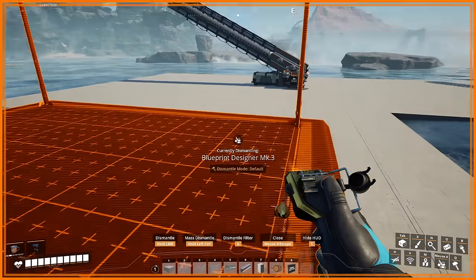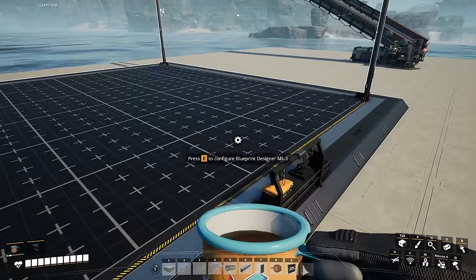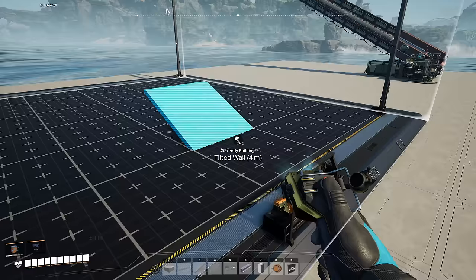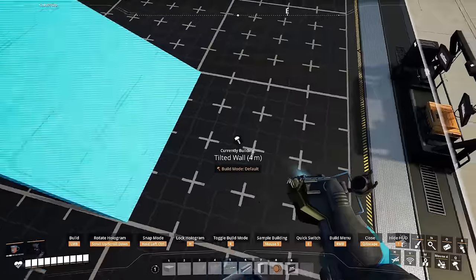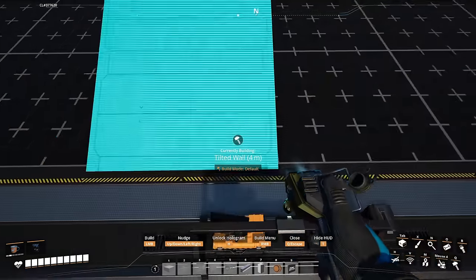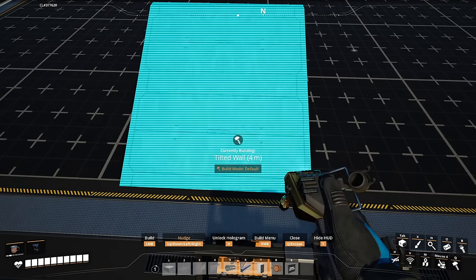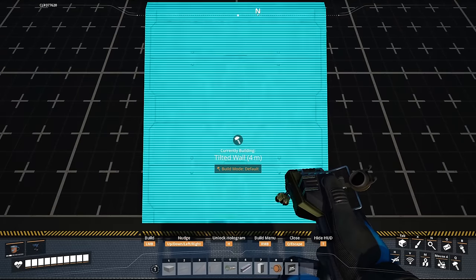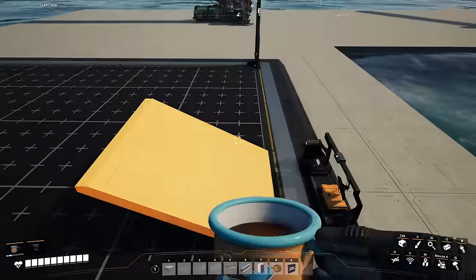This is a blueprint mark 3, and hopefully we'll be able to fit it in here. To start us off, we're going to go into walls. We're going to grab a tilted wall, 4 meter. I'm going to aim it this way. Press H to hold, and because I want it in the center, I'm going to press the arrow key 4 times. That should get me directly in the center.